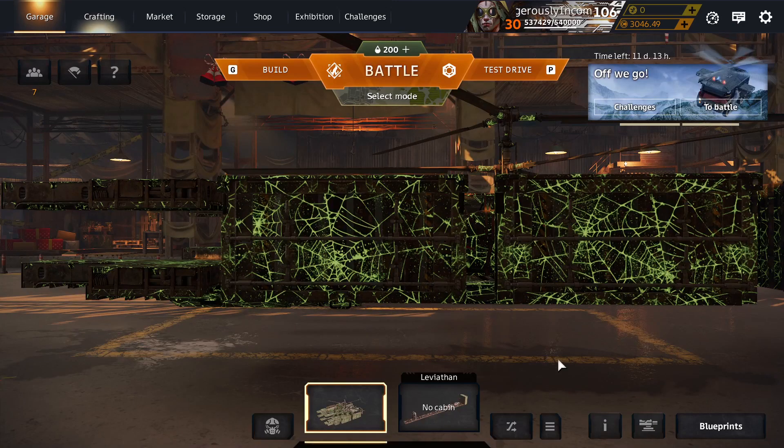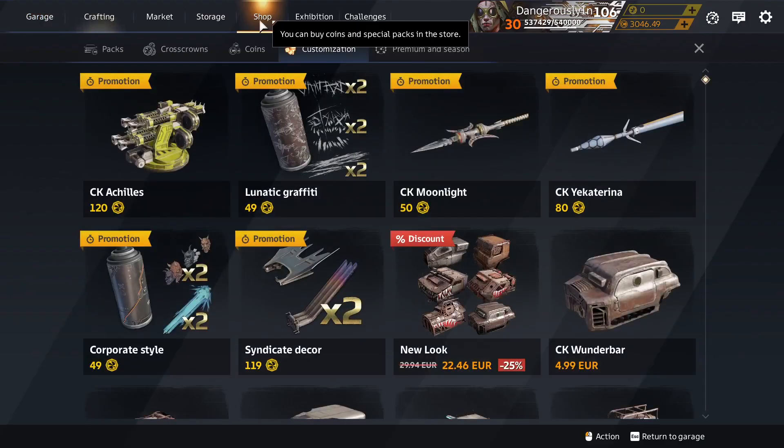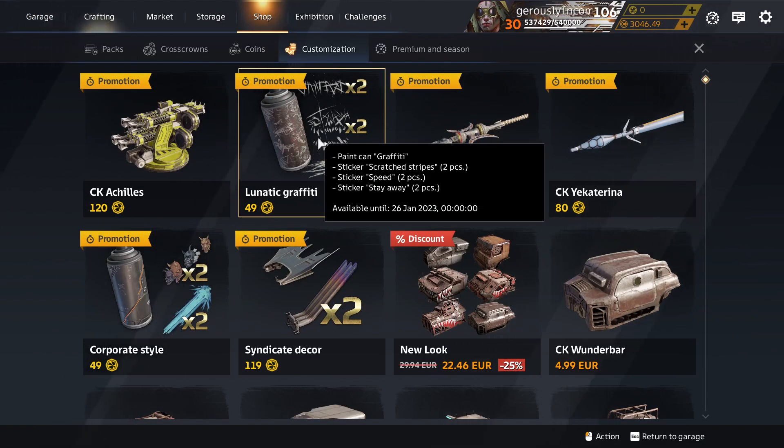Some more customisation stuff has returned to the shop for Cross Crowns. Why would you bother? They're all tradable on the market — buy them off the market for coins, which you can get by playing. Why would you spend money to get these? Some people must have money to burn.